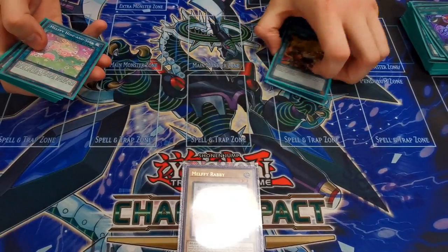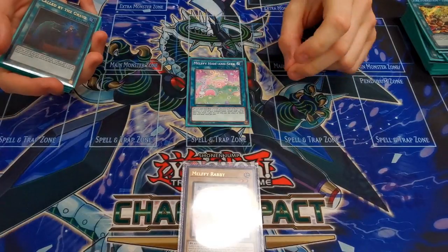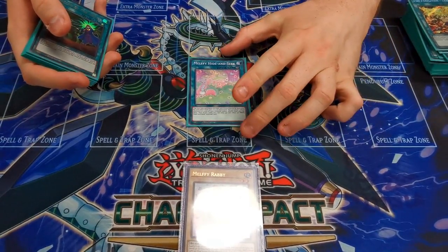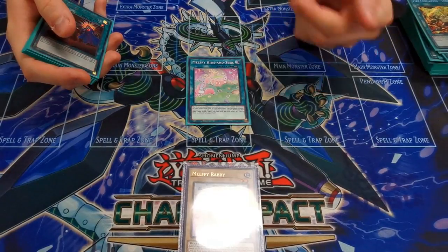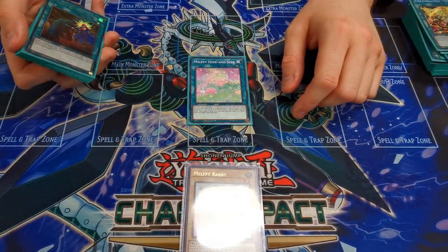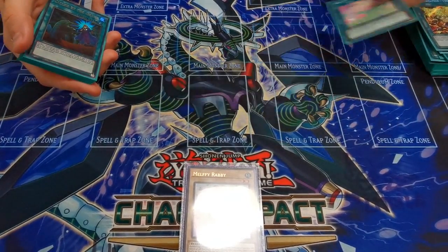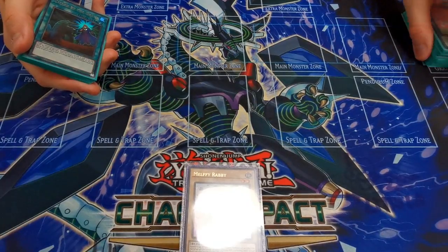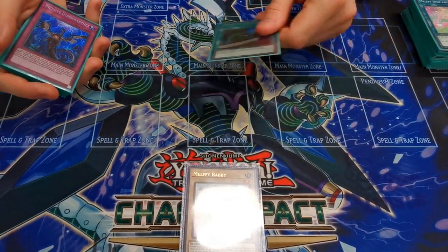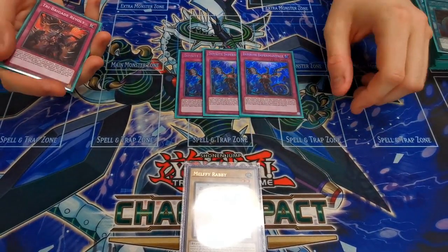One Melphi Hide and Seek — it makes it so the first time a beast would be destroyed each turn it's not, and then you can shuffle three beasts from your graveyard into the deck to draw a card. It's like Emerald or Prank-Kids — every archetype has one of these now. It just gives you additional recursion and lets you draw into a hand trap or something, which is nice. Then one Called by the Grave because the card's good.